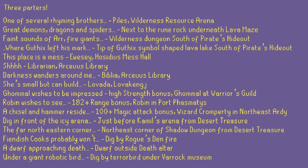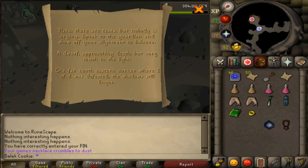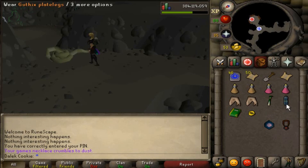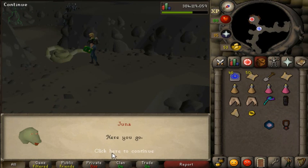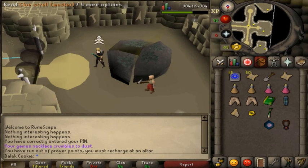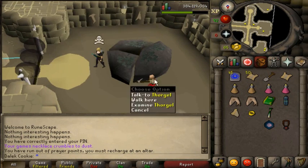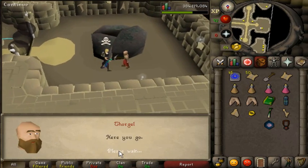3-part clues give you three short clues to complete, each giving you a third of the next clue. Some require wearing equipment with a certain stat bonus. Special mention: if you're feeling brave, dig beneath the Dragon's Eye clue — it's in the Legends Quest dungeon and you need a lockpick, a pickaxe, an unpowered orb with runes to cast a charge orb spell, and a spade. You do not need a bravery potion if you've already completed the quest. Also for Abbot Langley requiring a negative prayer bonus, wear nothing but an Ancient staff.